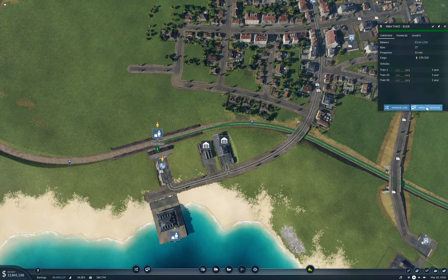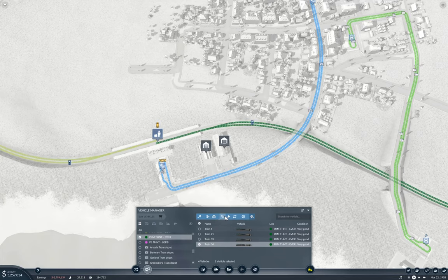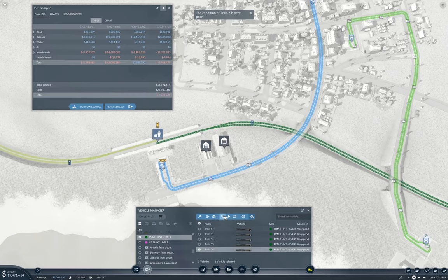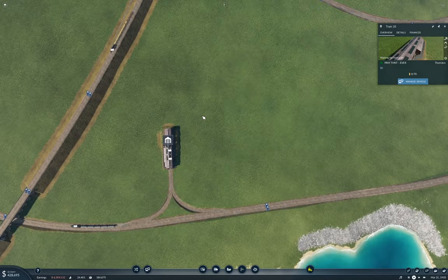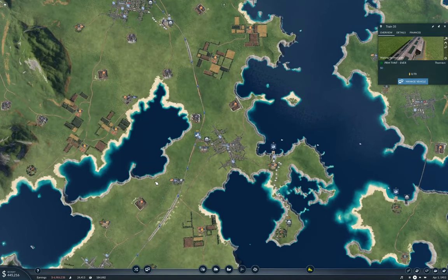Now, manage vehicles. We're going to need — we're going to need more money, is what we're going to do. We'll bring the money thing up, bring this back, and borrow a bunch of cash. I wish there was a way to borrow faster. Anyway, we'll put a fifth, a sixth, and a seventh train on here. And we'll ride the seventh train out of the depot. This will be just about it for the episode.